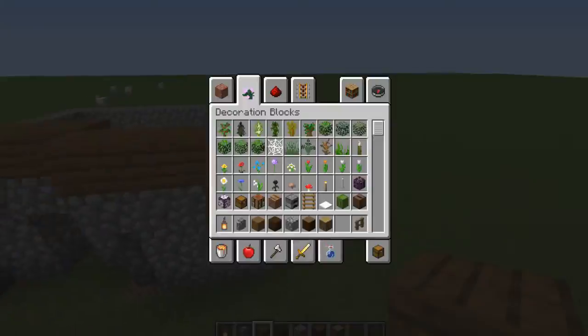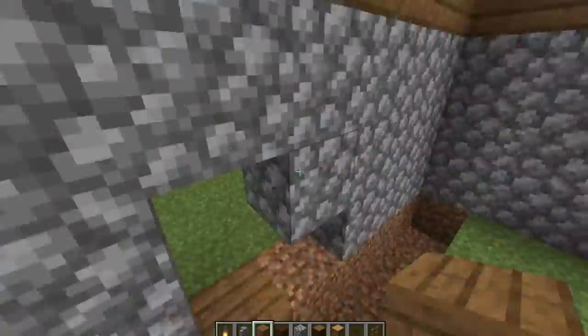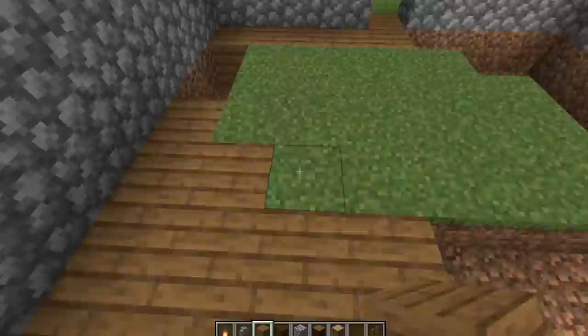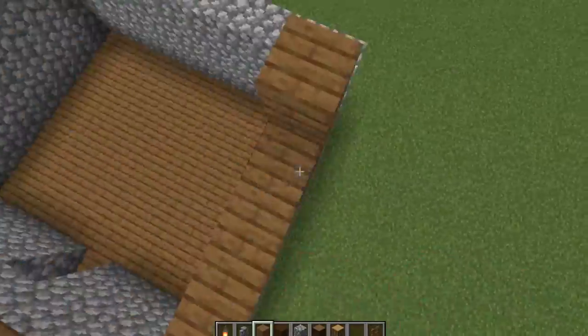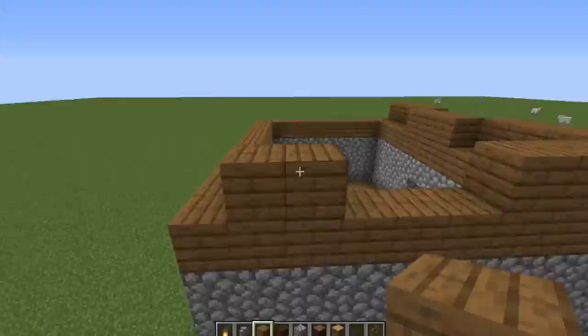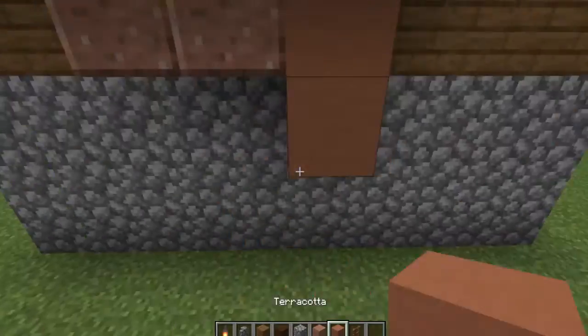One thing that Grian said a lot when he was doing his build is he felt like it was gonna topple over any second, which made me kind of want to make mine look a little bit more stable. So let's get into it. Currently I'm just trying to get a nice little small base structure, maybe a little bit larger than your normal villager house. Grian's was a bit smaller in the build but I'm not gonna go hunt down a village just for the sake of it.